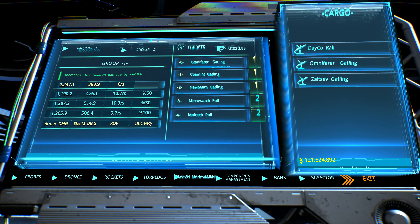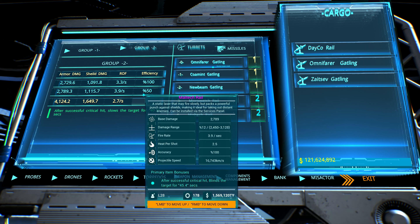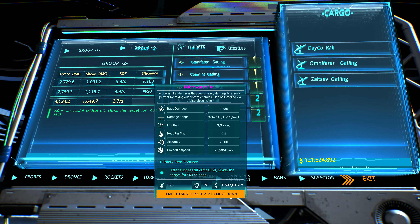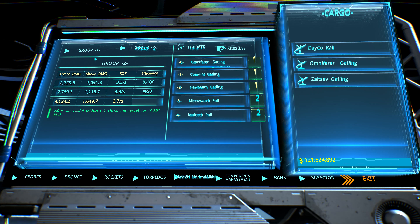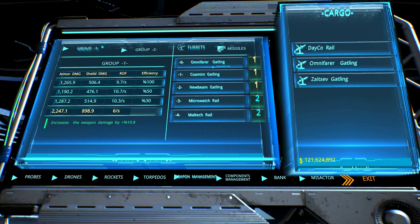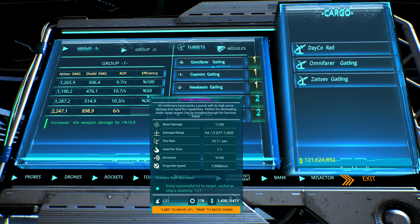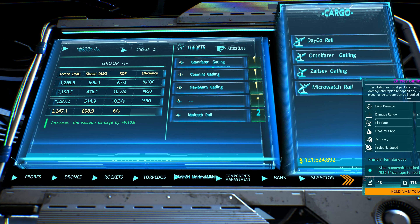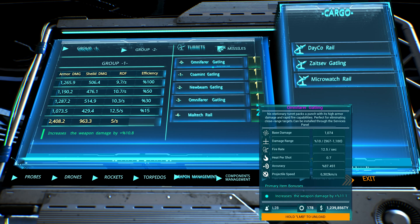The most interesting way to use weapons is to use no more than 3 weapons of the same type. For the rest of your upgrades, just focus on the ship components because they can give you more power for the cannon.